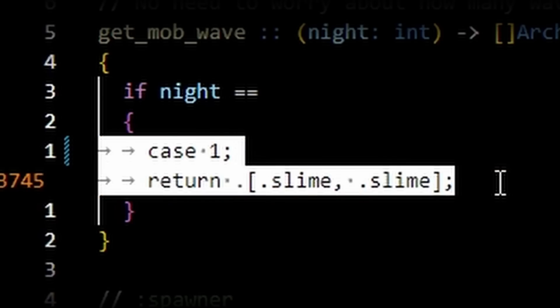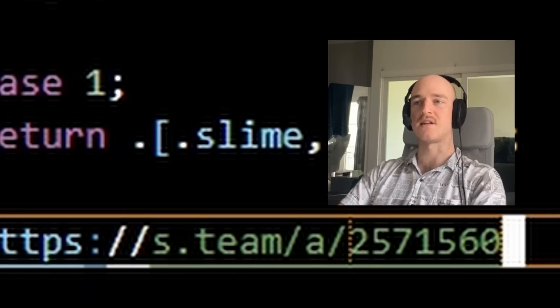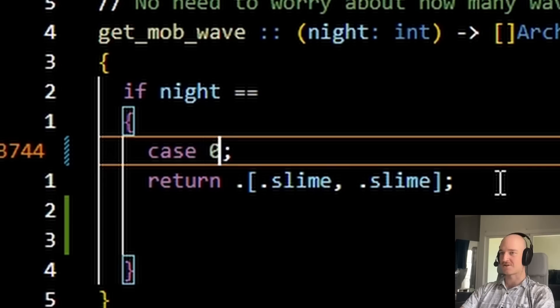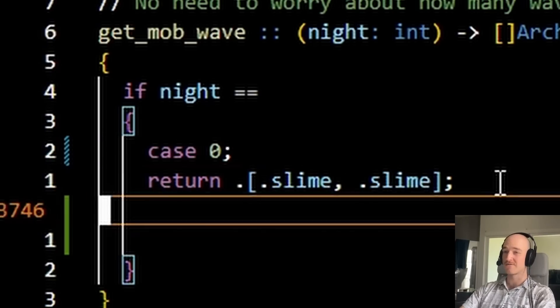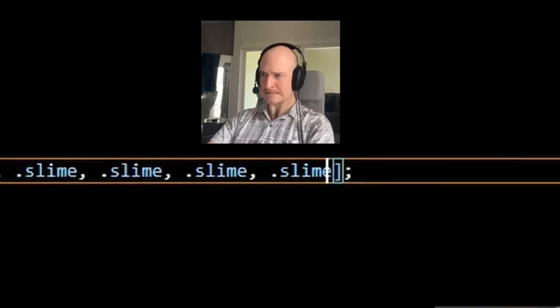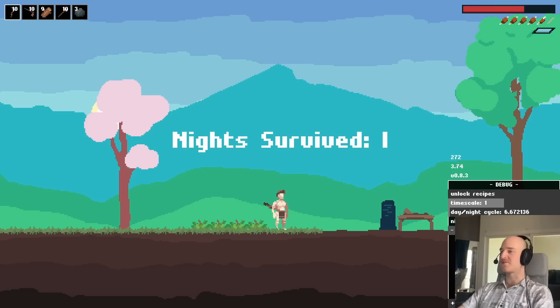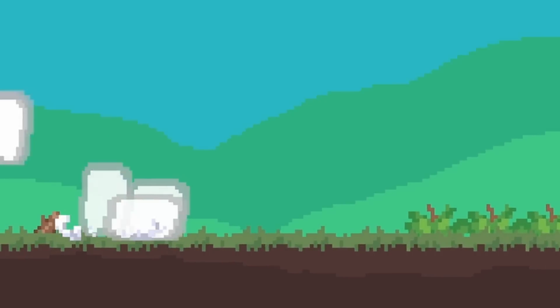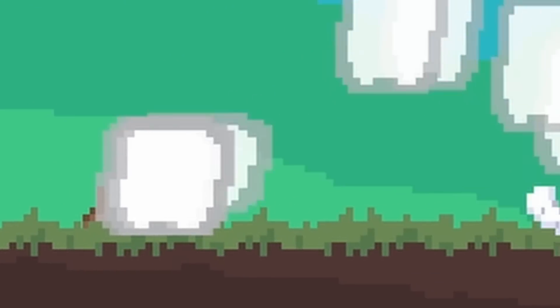So that's night one — actually I accidentally pasted my Steam link. Wishlist the game down in the description if you want. That's going to be night zero. And then we can just add stuff to here. More slimes. On night two it should get a lot more hectic.